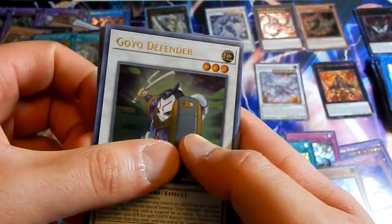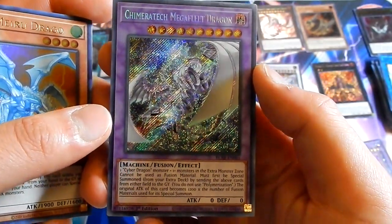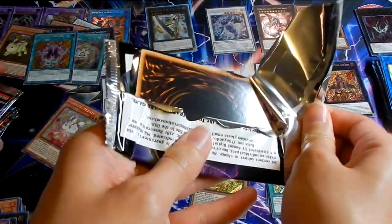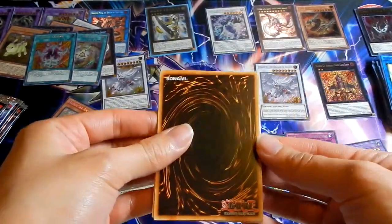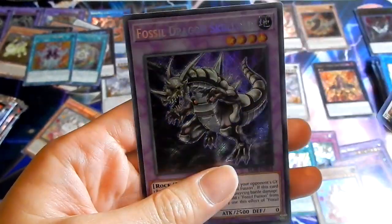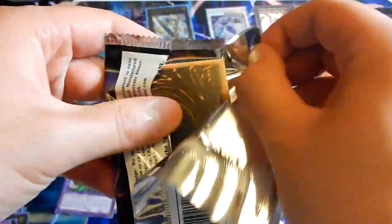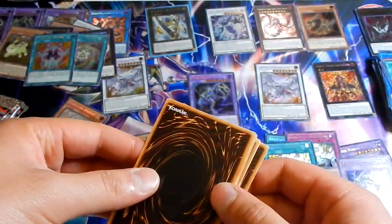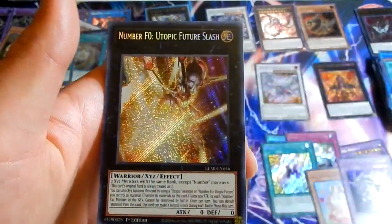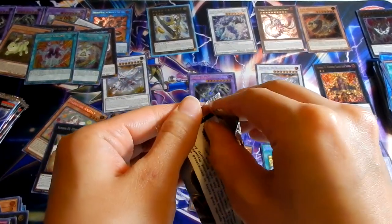Here we go: Goyo Guardian Defender, Artifact Sanctum — good card, finally got one of those — Topologic, Fucky Mero, Camaracheck, Make a Fleet Dragon, Cyber Dragon. Super All In, nice. Another Goyo. Next pack: Applicator — kind of spoiled it — Future Slash, that's a new one, very nice.